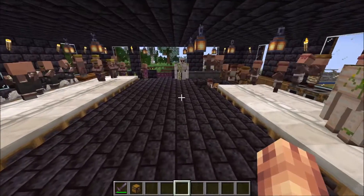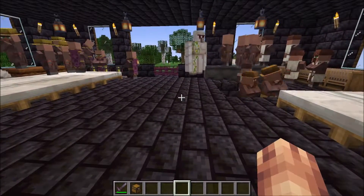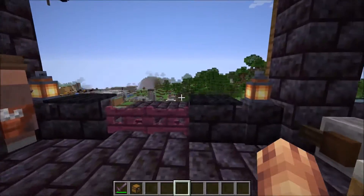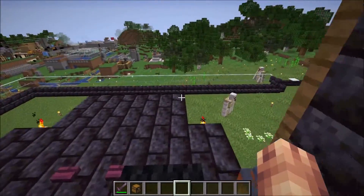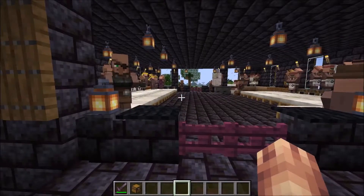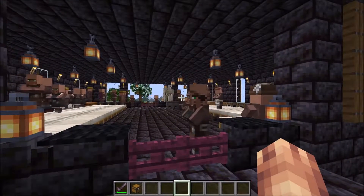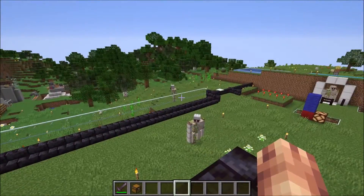If we go to the second layer here, we do see that golems can spawn there, but that's okay. We just use fences and then carpets above to jump over, and then you can use leads to get rid of them.